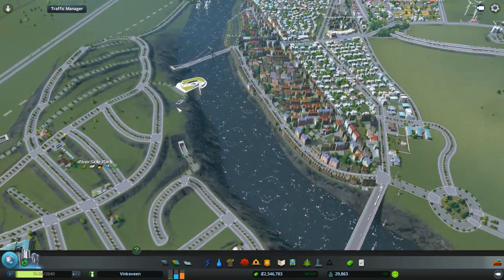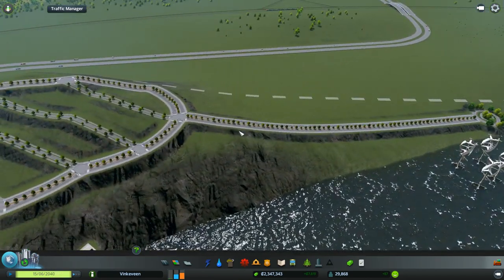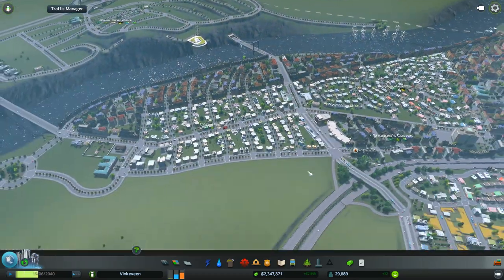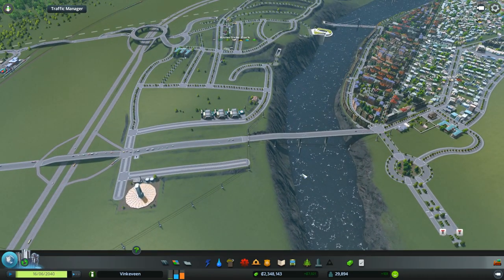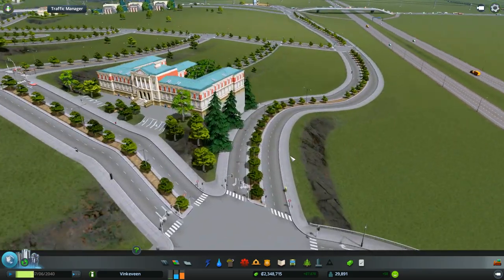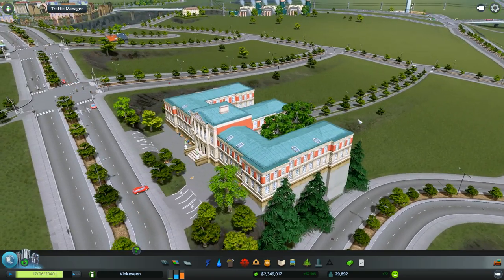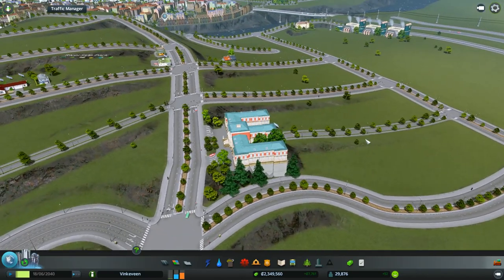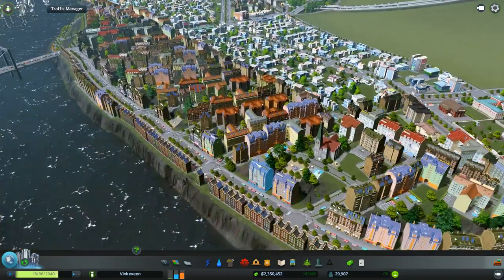Everybody here in Riverside Park is happy. I also made a road out to here. I'm probably going to put more touristy stuff with a roundabout so you can come around. I wanted to make sure that there's a lot happening while I record and that it's not boring. There's also a high school here that you guys haven't seen — an old style high school, also from a mod from the Steam workshop. People are probably having to come out here to school from way over there.